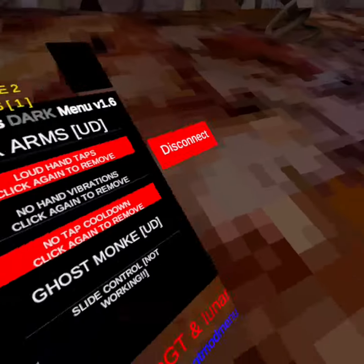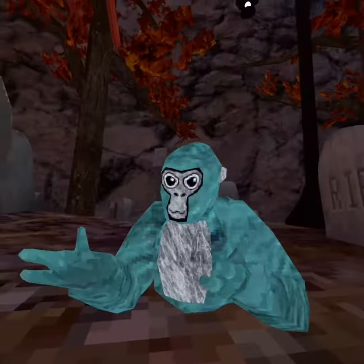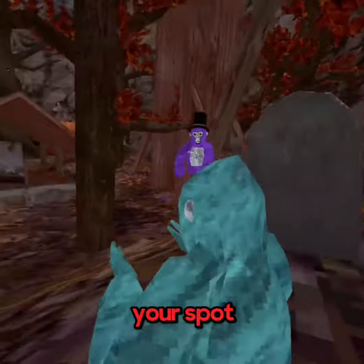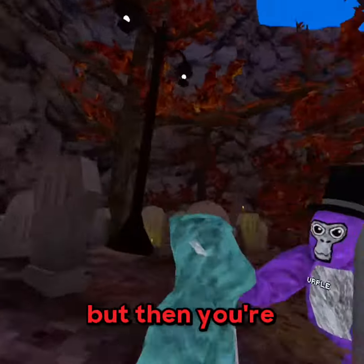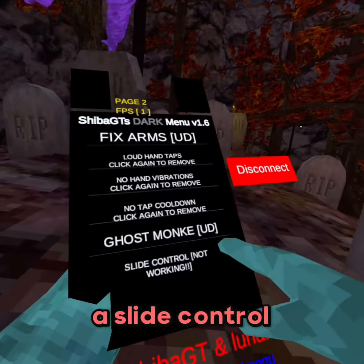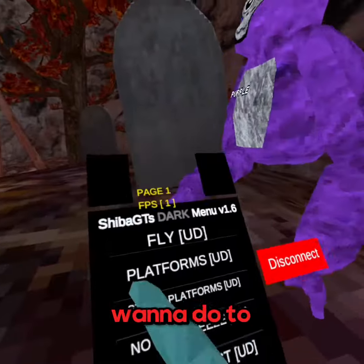Roast monkey is actually working - you hold your right trigger and then you can move at your spot. They'll think you're there but then you're not and you jump scare them. Slide control - I don't think it's working.